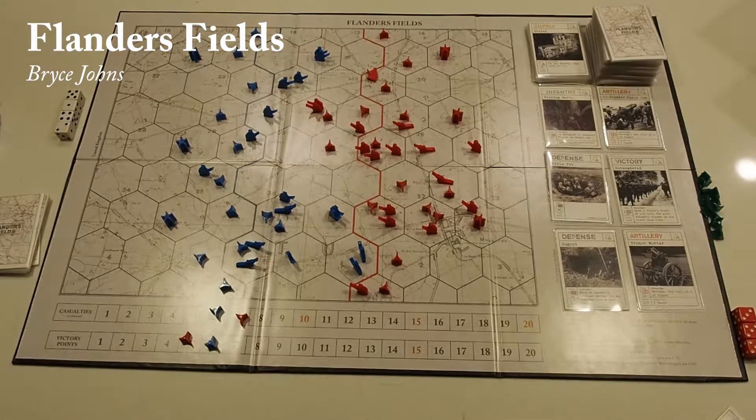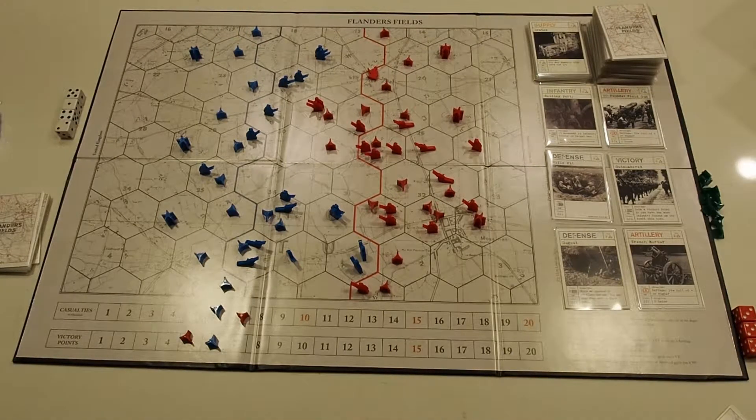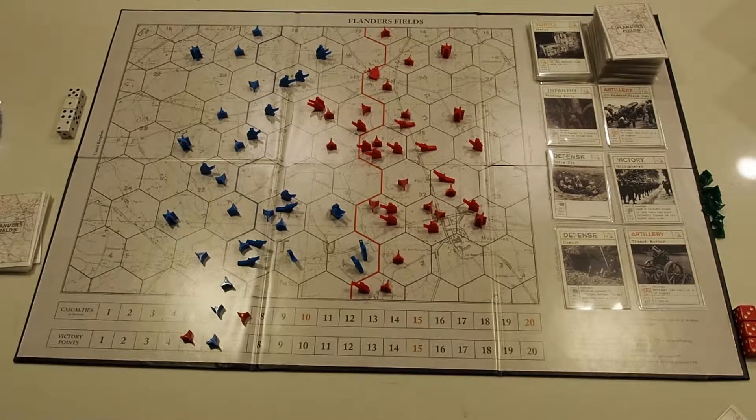My name is Bryce Johns and this is Flanders Fields. Set in 1917 on the Western Front of World War I, Flanders Fields combines take that style deck building and tactical area control. It is a tense one to two hour dance through the mud and blood of a Great War battlefield for two players.